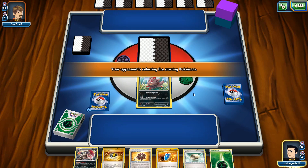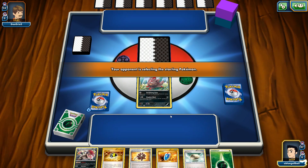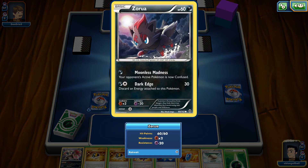If he starts off with something like a Latios with a Muscle Band, that could be a knockout on our Zoroark right away. But I think he's playing Psychic and Darkness, so we won't see Latios. We could see Deoxys, which is nothing to worry about. I'm leaning towards discarding the Bursting Balloon over the VS Seeker simply because we can't get VS Seeker back, and we play three Bursting Balloons but we do have Eco Arm. I have two Zoroarks in hand here, so I'm pretty confident he's not going to attack.